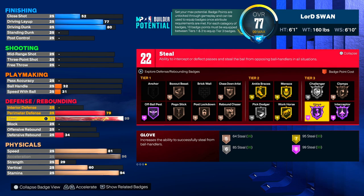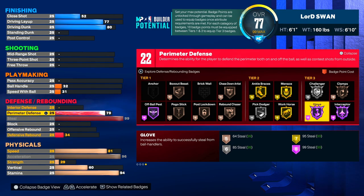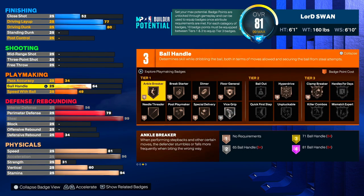For interior defense we're gonna max it out — it says contest shots near the rim. People are gonna try to baby you so you're gonna need this up somewhat. I haven't tested it but I assume at 6'1" you'd be able to get some stops. Even without interior on your build, if you do your contest right you should be able to get some stops — like contesting, jumping when they're going up, you're right there. I'm not talking about fouling and all that stuff.